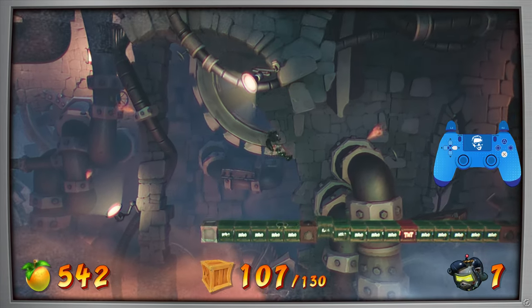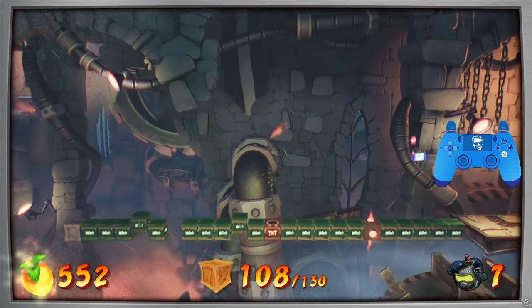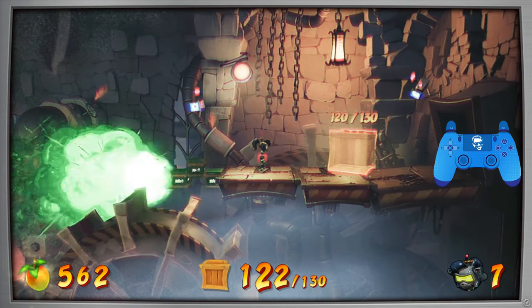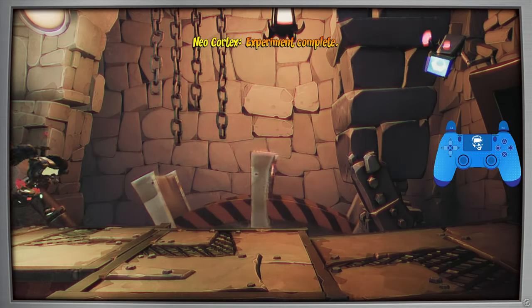Hit the final switch, and then break this, trigger this TNT, break the flame box, and go to the end. Then just wait for them all to explode, and you'll have 130 crates.